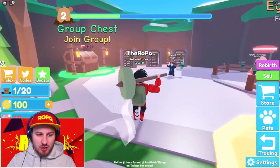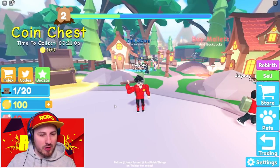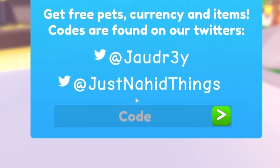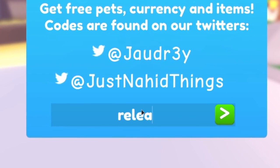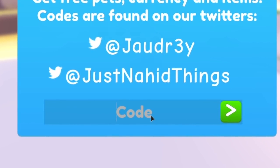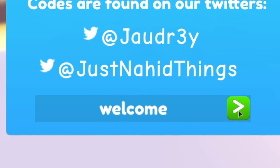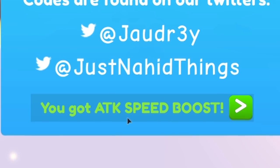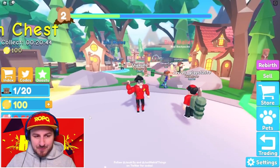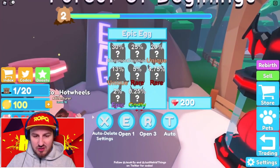We're gonna start off like we always do — spend some cash, see what's going down, get some boosts. But first we've got a couple of codes. Let's go in with 'release' since this game just released, and boom — we get two and a half thousand gems. We also get a welcome bonus of buy-two attack speed, which is pretty nice.